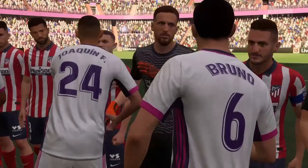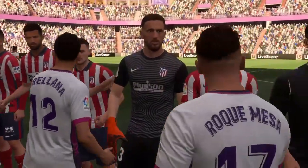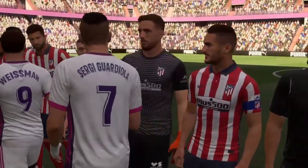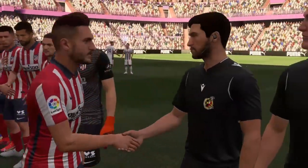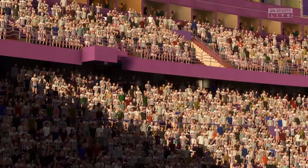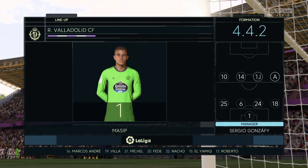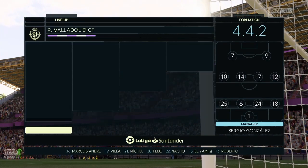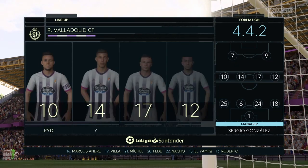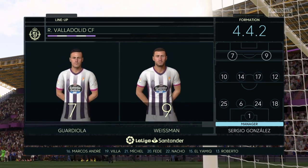With the number 14, Ruben Alcaraz. With the number 10, Oscar Plano. And with the number 7, Sergi Guardiola. The starting eleven for Real Valladolid looks like a conventional 4-4-2, a preferred formation by Arsène Wenger when he arrived at Arsenal. Two main strikers, four across the midfield. Really important for the full backs to link up with the wide midfielders in this system.